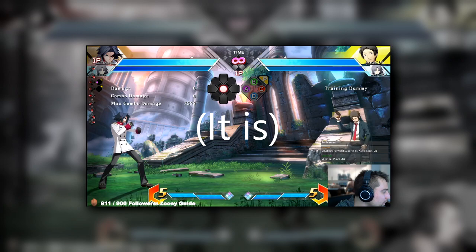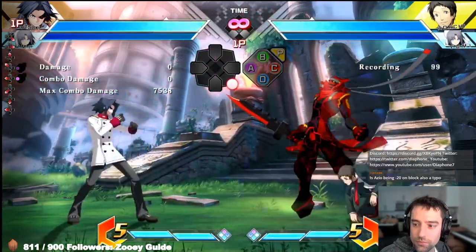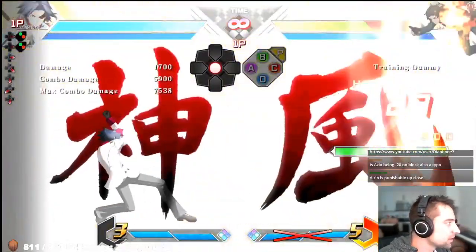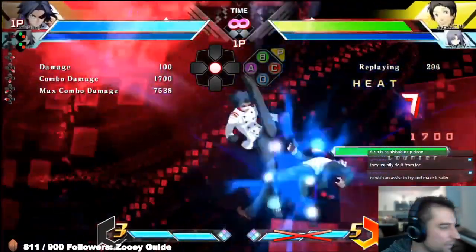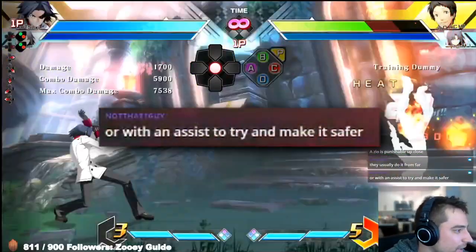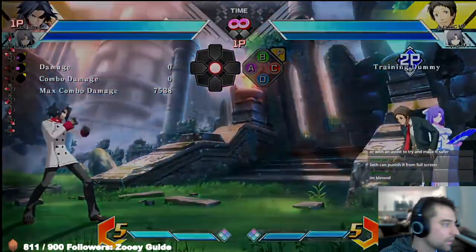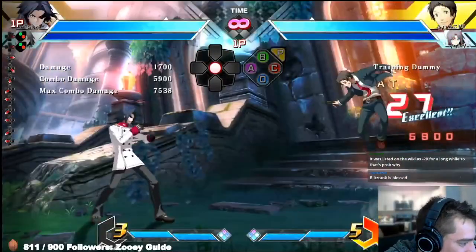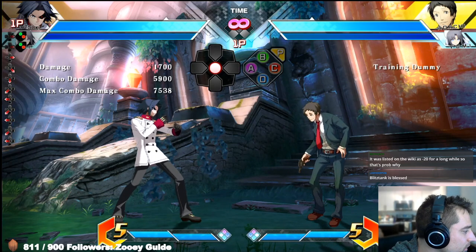For example, with Akatsuki I can just do a reversal super and it'll punish. Even when Adachi does AO plus assist, there's still a gap — as you can see, I still get a punish there. A lot of times when you do AO plus assist, there's a gap in between. Keep in mind there are different ways to deal with it, and we'll cover more in the Adachi-Yumi team section. That's how you deal with 236E.